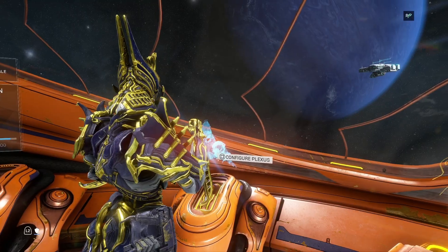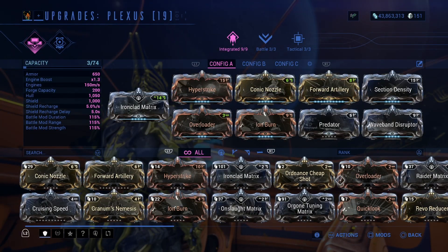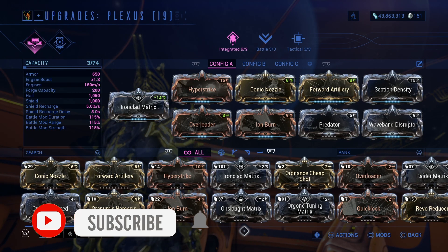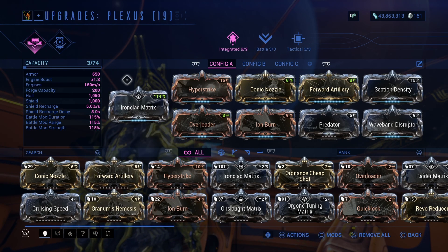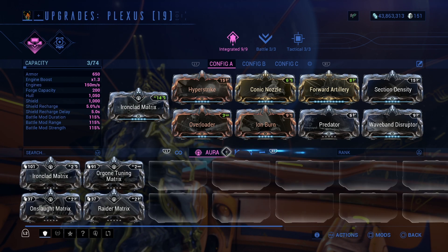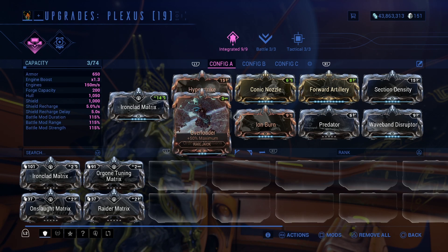Let's move on to the Railjack. To configure the Railjack for those of you who don't know, you go here, select Configure Plexus. It's basically an aura slot — you'll go here, it's your aura slot. I have this as the aura slot.